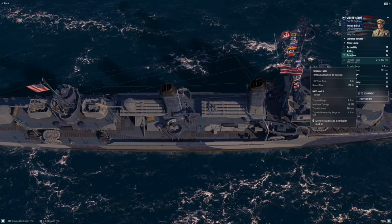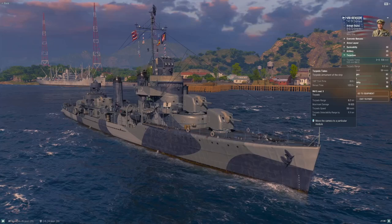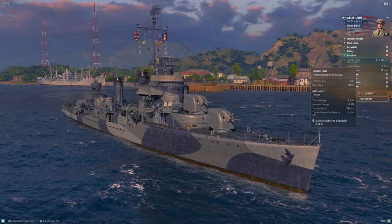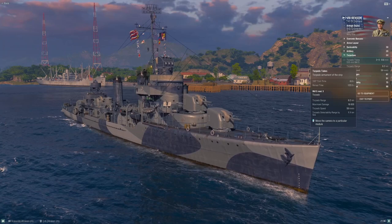On top of that, look how slow they are — 58 knots with a buff. These torpedoes have a base speed of 55 knots; that 58 tells me I've got the torpedo module mounted or a commander skill. They are painfully slow — 58 knots is not good. The only things they have going for them are nice alpha damage at 16,600, and the 1.1-kilometer detection. That detection married to this speed gives an opposing ship a little less than eight seconds of reaction time. 9.2 kilometers range is also not amazing, but if you played through Mahan you should be used to that.